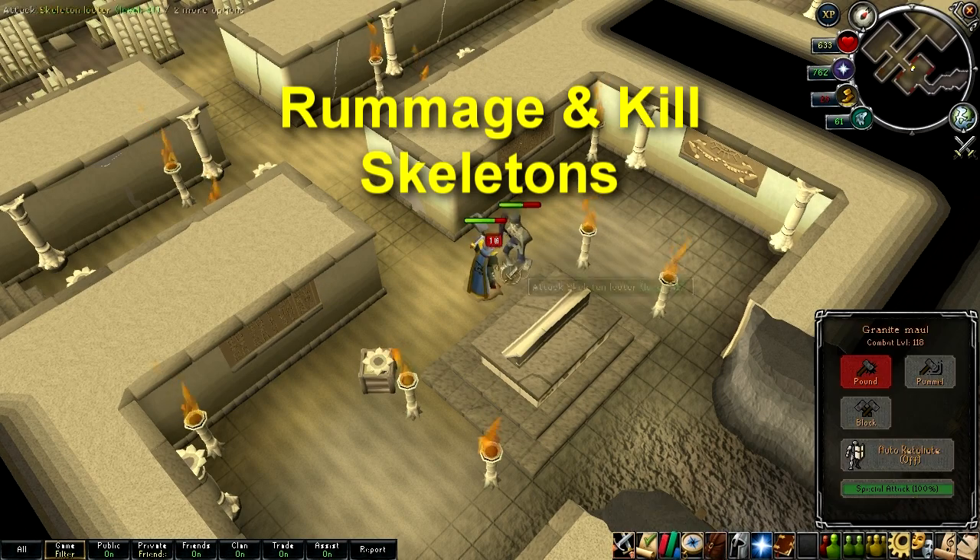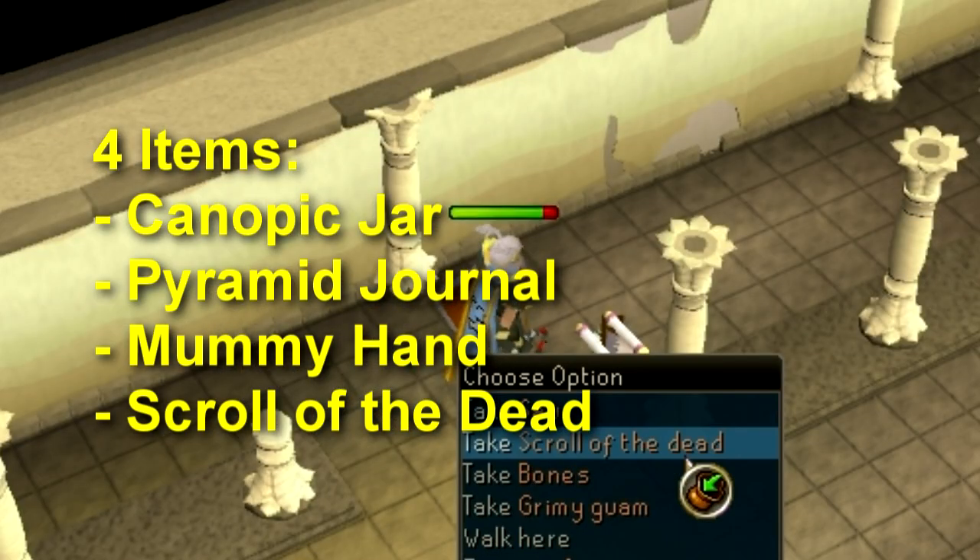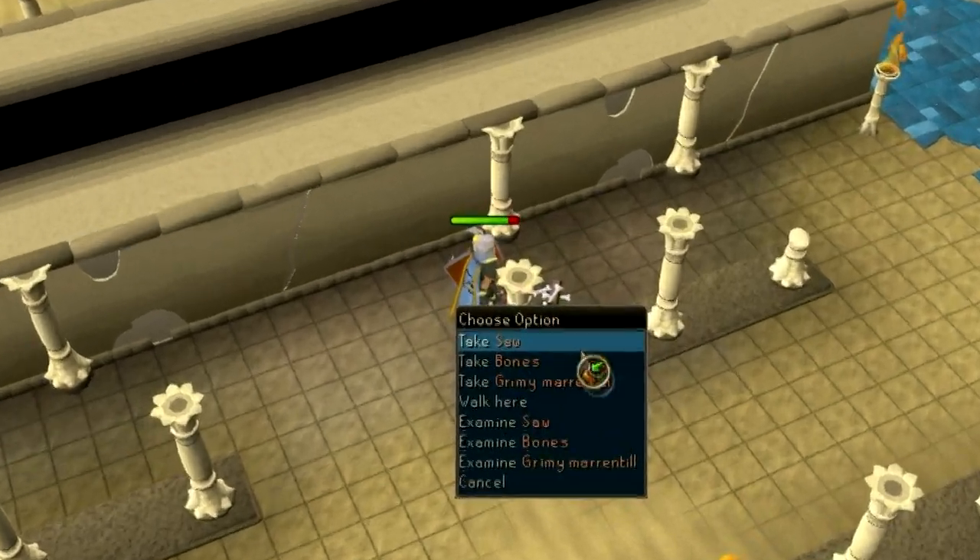Rummage through skeleton remains on the ground and kill them until you have four items: a canopic jar, a pyramid, a journal, a mummy hand, and the Scroll of the Dead. Not all skeletons will drop them, so just keep killing them until you get them all.